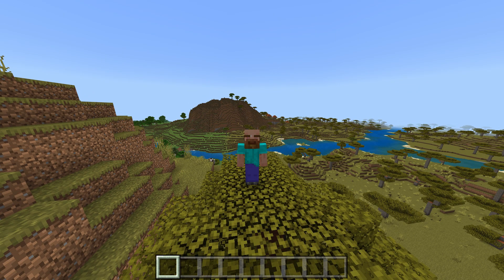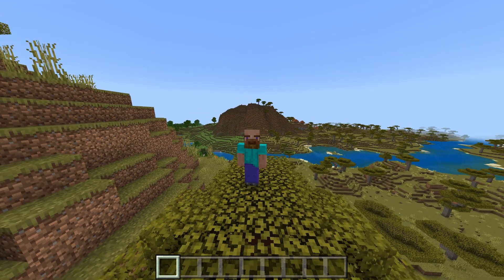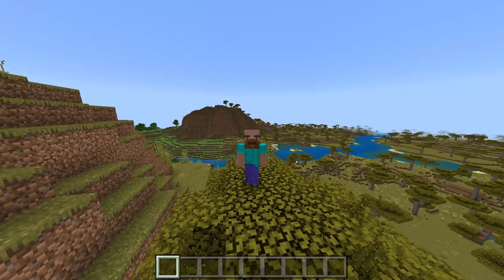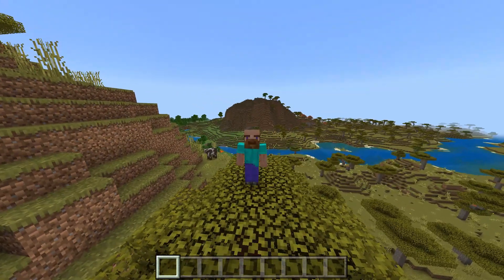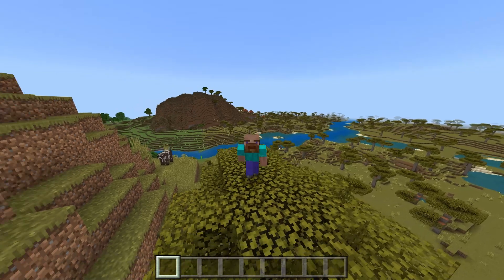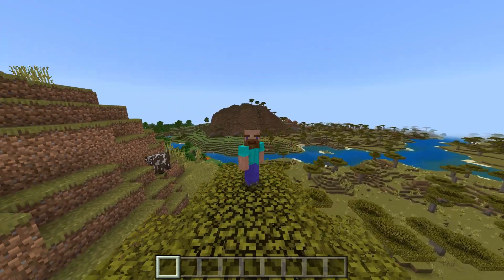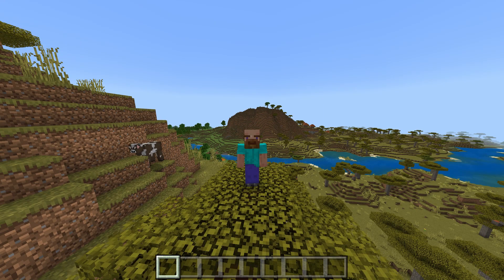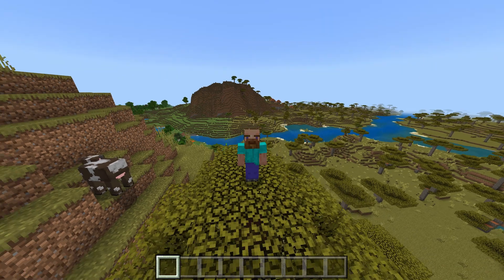Smithing templates have been redesigned into a workstation for physical equipment upgrades and modifications. They can be found in basically every structure in the world, with different structures offering different templates. Many armor trims are unique to certain structures — for example, the Rib armor trim can only be found in nether fortresses.